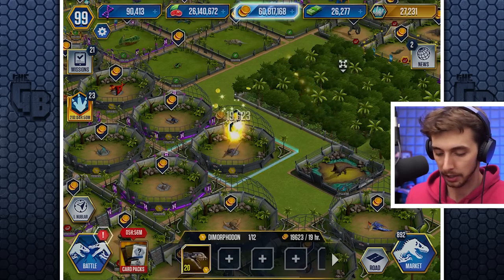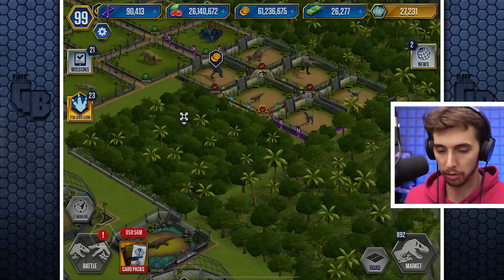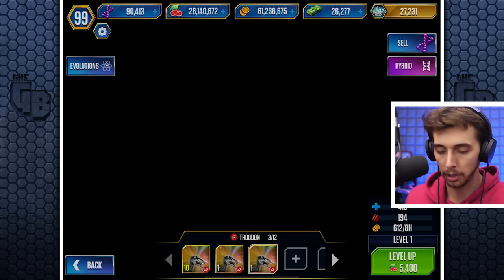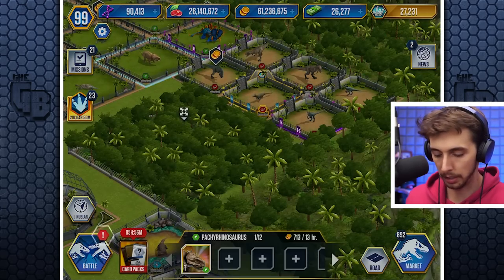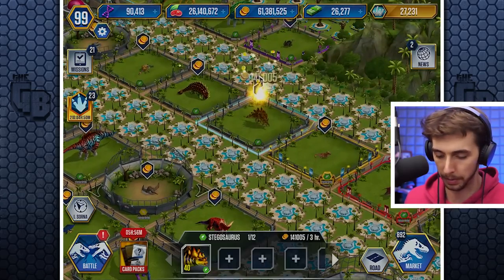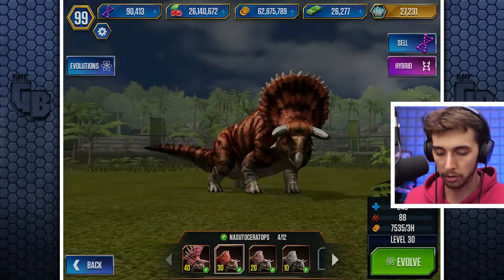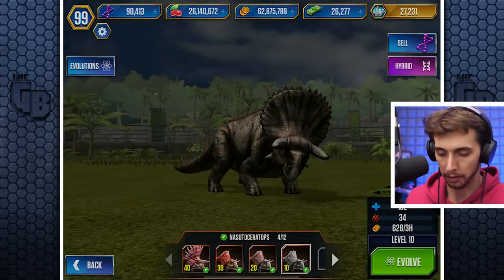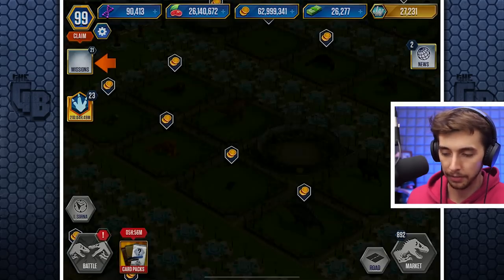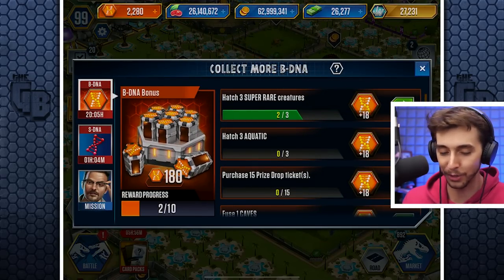So, pet ten creatures. What has a lot? Oh, there's a Trodon I was looking for. We're on Isla Sauna - we don't really want to be on Isla Sauna. Nubla's where the dinos are at, and they're up here somewhere. There it is. One, two, three, four, five, six, seven, eight, nine, ten. Yes! All that and 18 boss DNA!